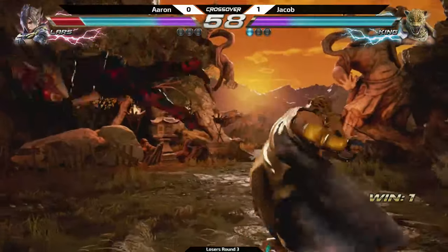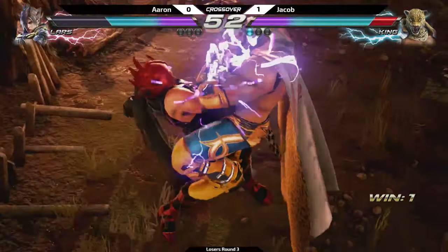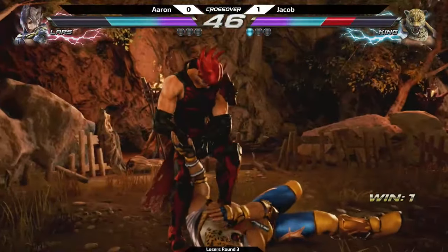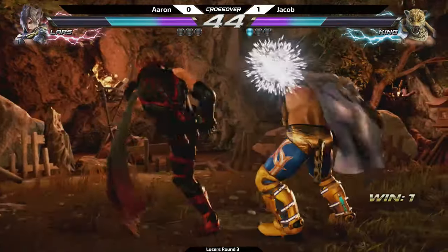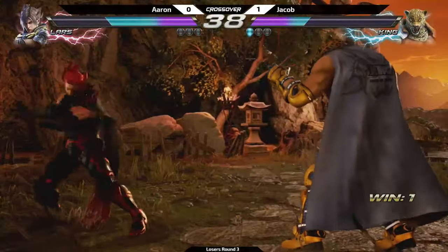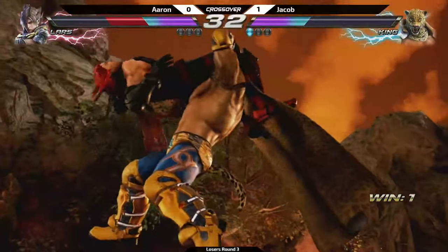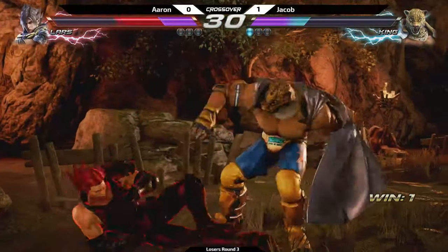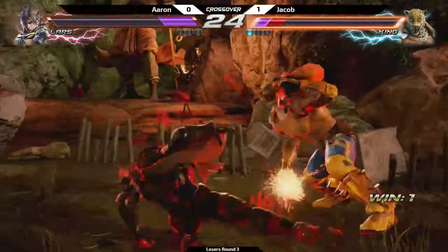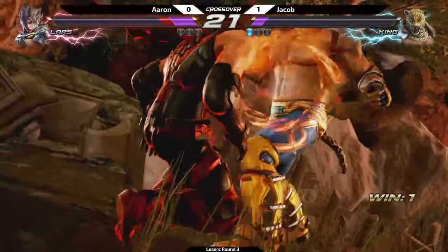Counter hit — we're gonna go for another King staple combo. He's up, he's got really good wall pressure. Get the counter grab — electrocuted him! Now King's going for a ride. He's trying to get away from the wall; you don't want to be near the wall with Lars. Lars has options. Oh, he dropped the combo — they're both down to it. Rage art is gonna hit — threw it out.